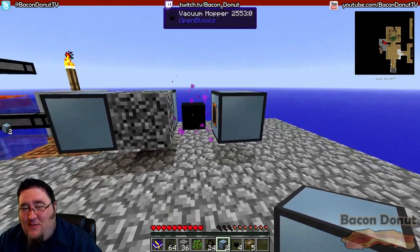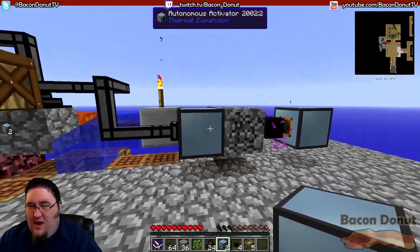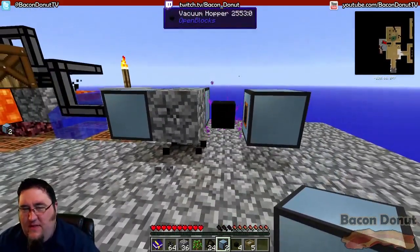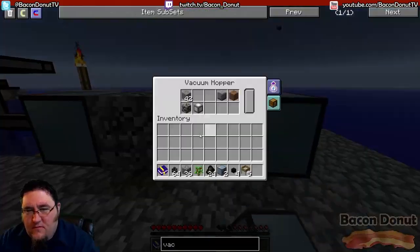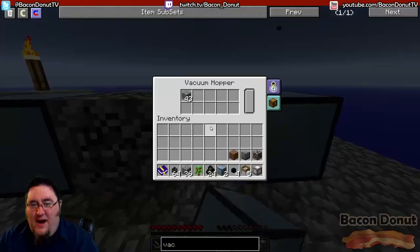We've recovered from a sudden choo-choo attack. As I was saying, there are a number of ways to set all this up — I'm just going to show you one method, and you could even make it simpler than this; you don't need this many activators. Let's pull the blocks out — we got a fair amount of gravel.